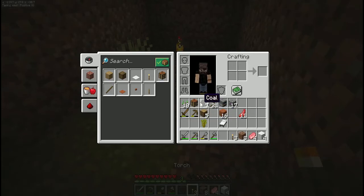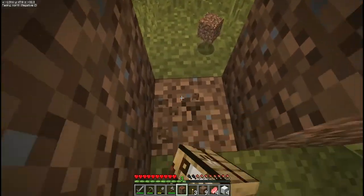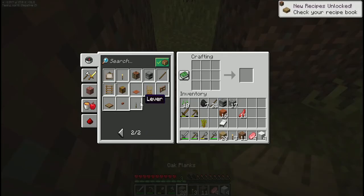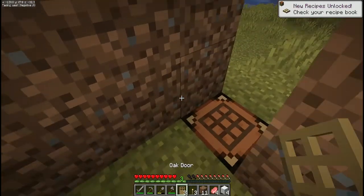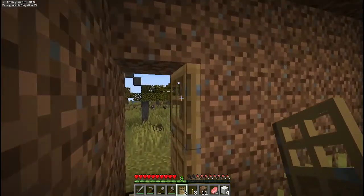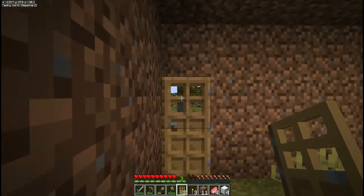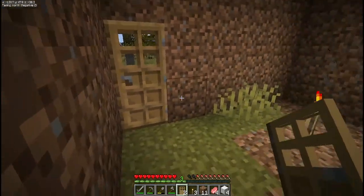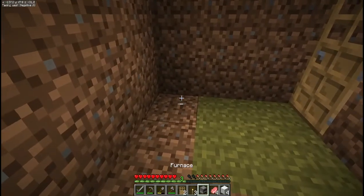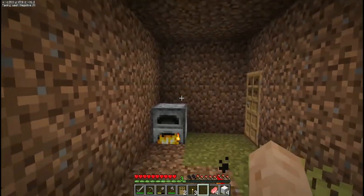Once you've got that finished, block off the entrance. You can either seal it with a block or craft a door. We're going to make a quick oak door. One trick: they like to attack doors, but if you place the door on the side of the block, they'll think it's closed and won't try to break it. Put down the furnace, stick your coal in it, then add whatever food you've collected and start cooking.